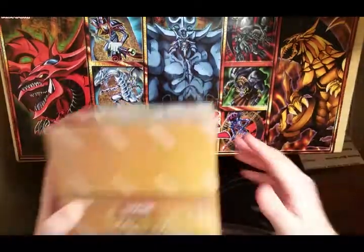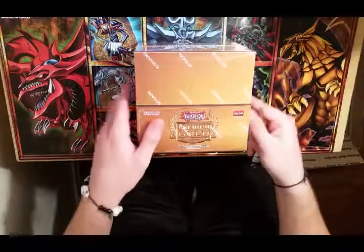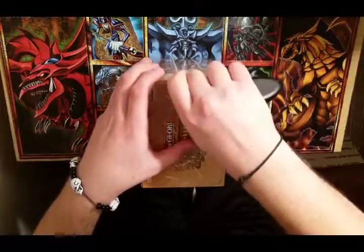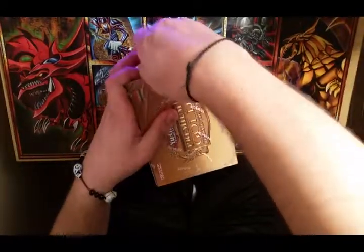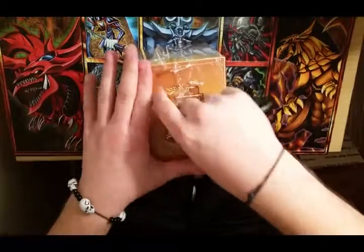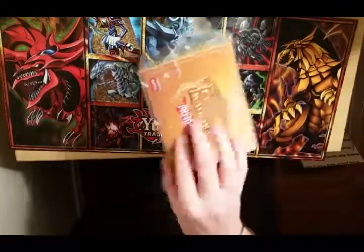Try not to get all this foam all over the place - oh, we ended up getting the foam all over the place anyways. Well, here goes nothing. Hopefully we get some good pulls out of it this time. Got some decent pulls last time, hoping for a 1-on-1 and a Raigeki, get that Crush Card Virus, stuff like that. The Valhalla chain would be nice as well. Let's just get right to it.